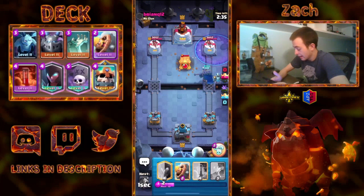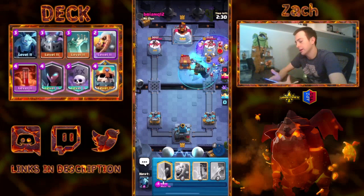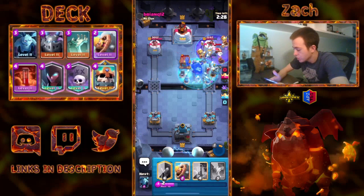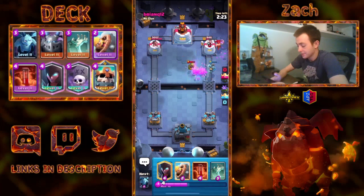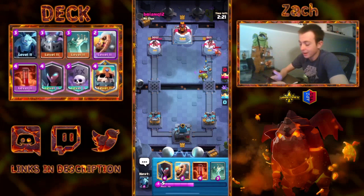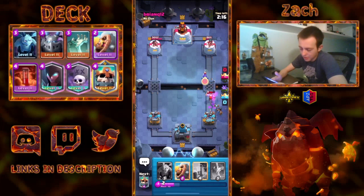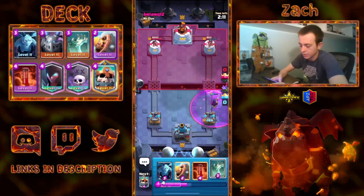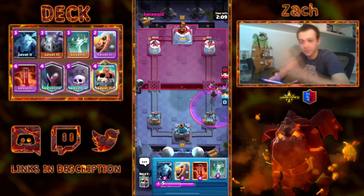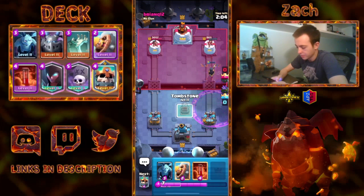With all these troops already down, I feel safe going for a Graveyard, and even if he counters my stuff, I can actually go for another Graveyard with my Skeleton King. So I already have two Graveyards down — this can be very annoying for the opponent. He has to waste his Barrel on the Skeleton King, which meant he could not use it on my other Graveyard. Having two Graveyards down at the same time can be very annoying. It's really rare to get that in a single push, but the double Graveyard effect is really powerful and it can really mess up some players.